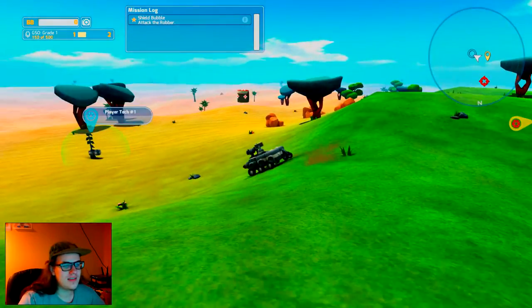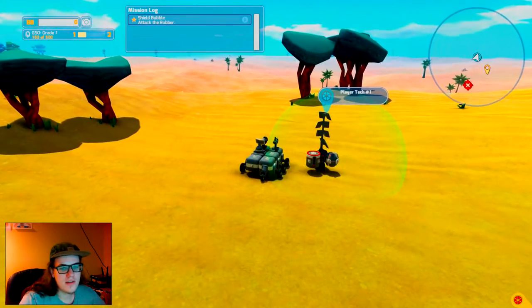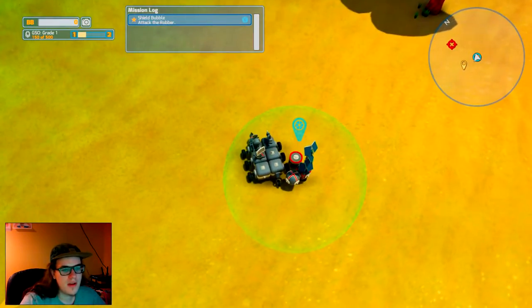We're gonna take this battery here, we're gonna stick it on our generator, and you'll see that red dot is beginning to charge, which means we will soon have power.